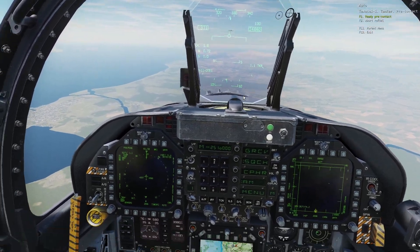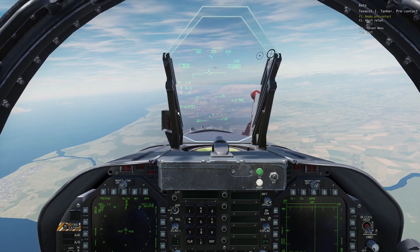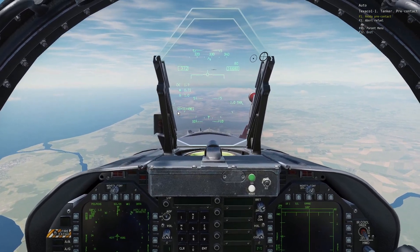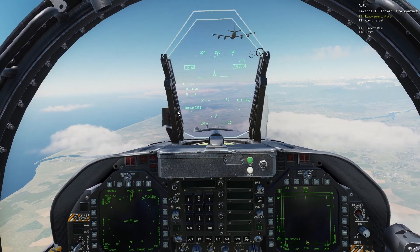Now all you need to do is rejoin with the tanker. Once you get close to the tanker, you can extend the probe with this switch here. Once the probe is extended, you need to formation fly with the tanker. Once you are in formation with the tanker, you need to press Ready Pre-Contact.